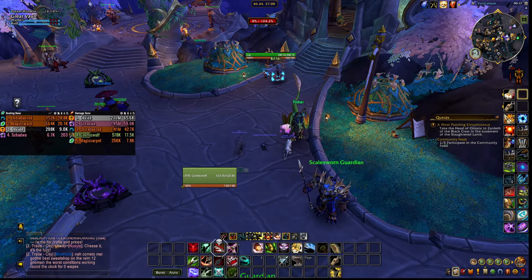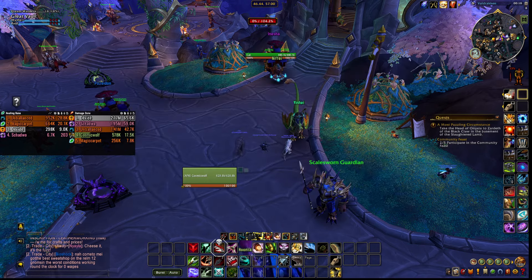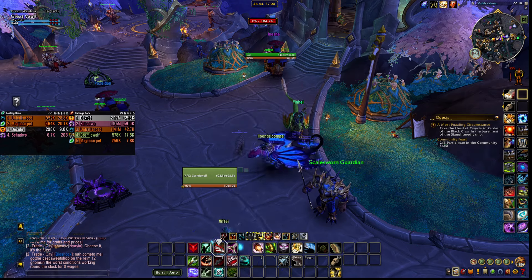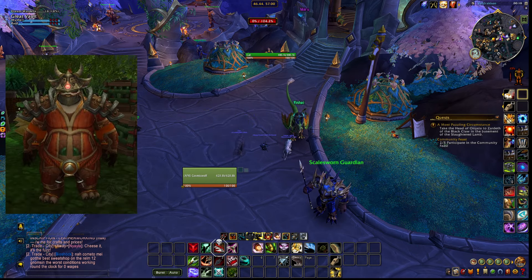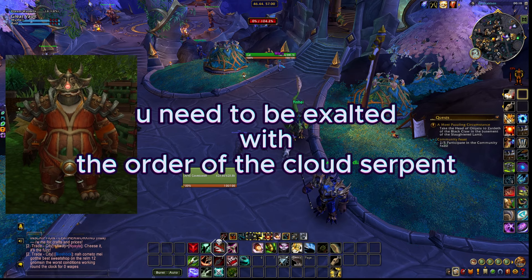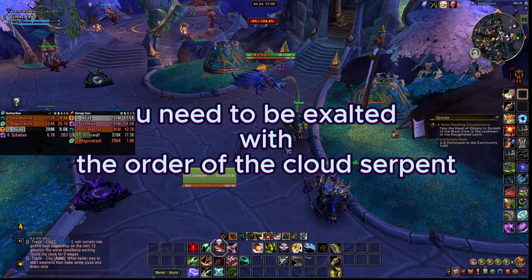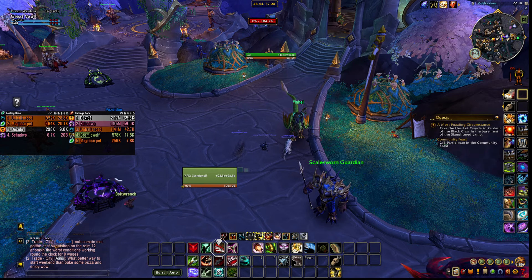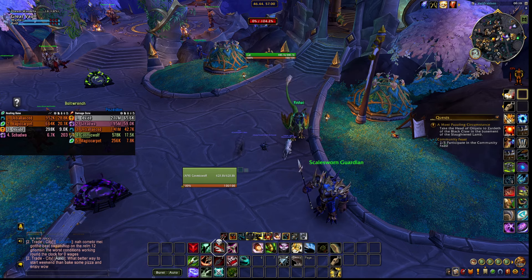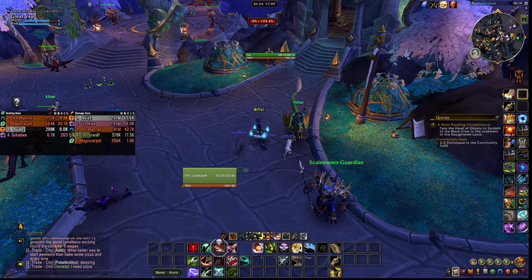The next one is How to School Your Serpents. This will allow you to tame cloud serpents, and it applies to all hunters on your account. It is sold by San Redscale to players that are Exalted with the Order of the Cloud Serpent. The tome can be used by any class with the reputation and will unlock the taming ability for your other hunters as well.